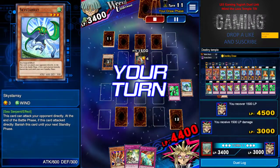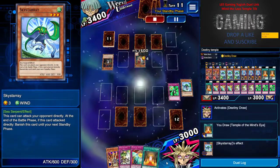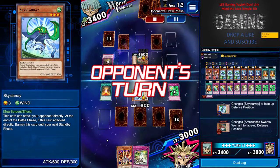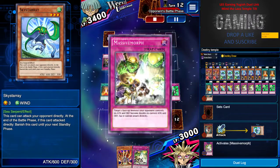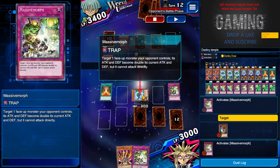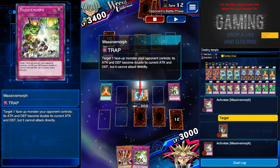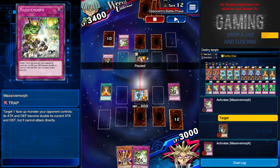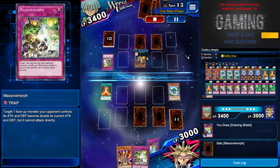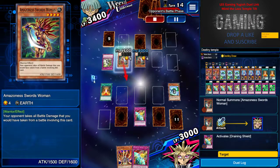I use my Sky Starry to get that direct damage, use Enchanted Javelin to recover life points, then Destiny Draw. I quickly pick up a card, and the sky attack becomes one thousand. I attack the Curse of Anubis into defense position and use Massive Morph. Remember, Massive Morph's effect can't activate during the battle or damage phase, but the monster will still get destroyed. Make sure you activate it before the battle phase — although it's pumped up, he can still attack you with that effect.